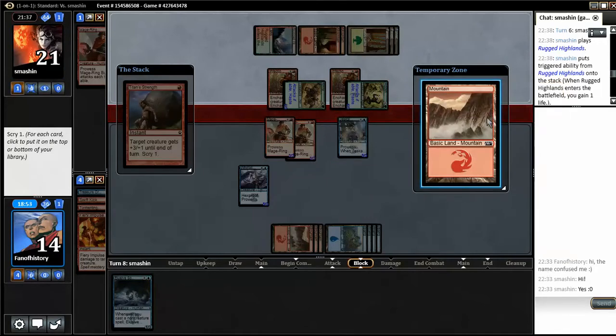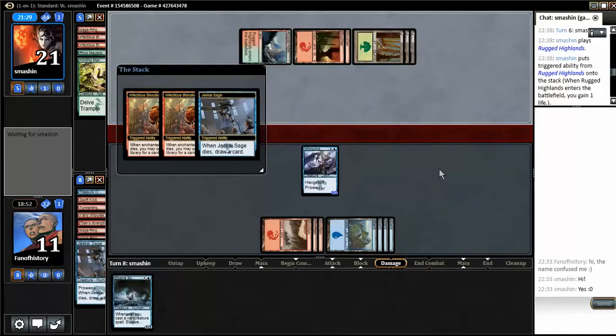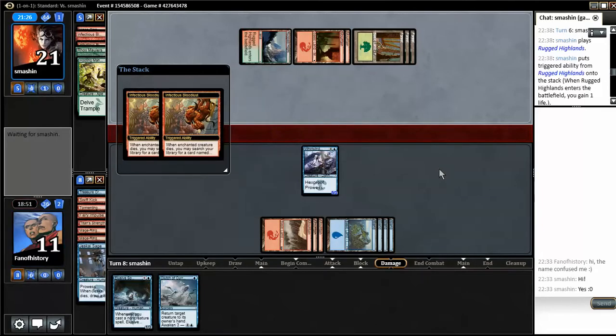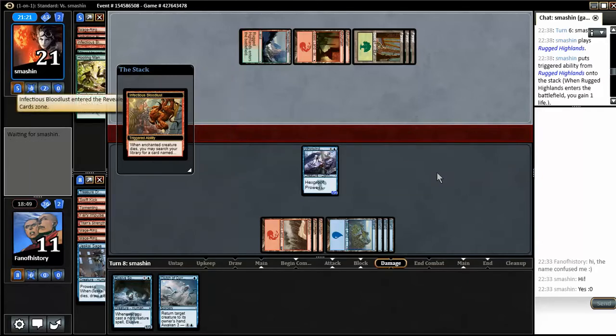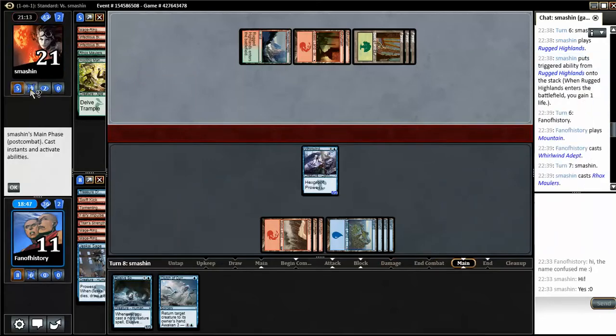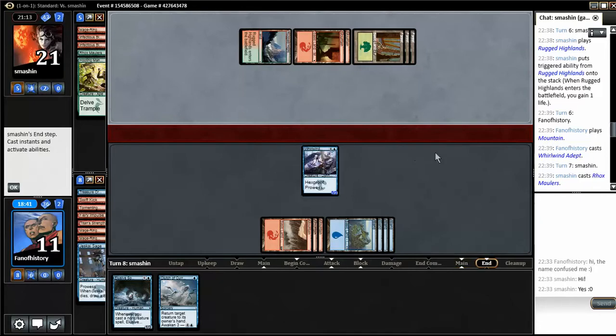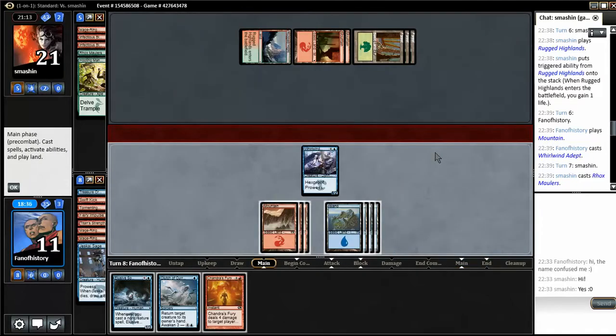I don't want this mountain. I get the card but now he can haste anytime he wants. Clutch of Currents. I need the Treasure Cruise, I always need the Treasure Cruise. He only has one. What do I find? I find Chandra's Fury — that doesn't do anything. So I'm just playing the Spellfist.